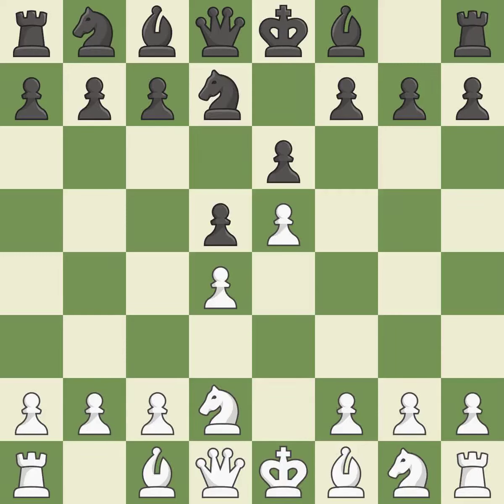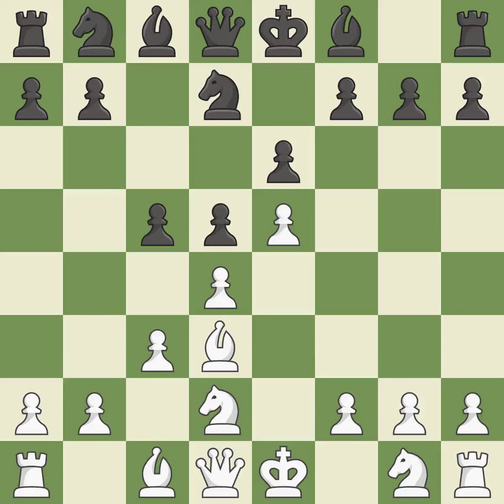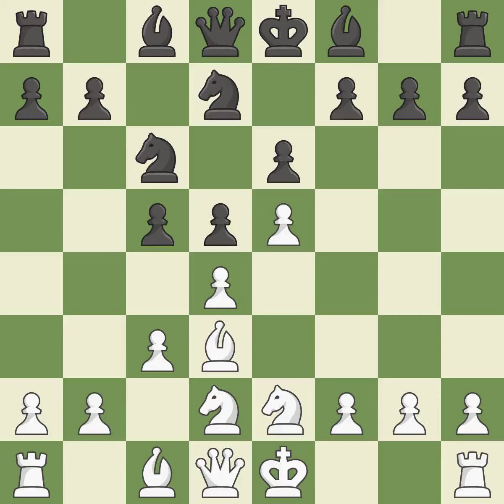Nfd7 retreats the attacked knight and prepares the c7-c5 pawn break. Bd3 develops the bishop, controls the e4 square, and attacks h7. C5 attacks the d4 pawn and prepares to develop the knight to c6 behind the c pawn. C3 defends the d4 pawn and allows the queen to develop on the queenside. Nc6 develops the knight and attacks the d4 and e5 pawns. Ne2 develops the knight, protects the d4 pawn, and prepares castling.